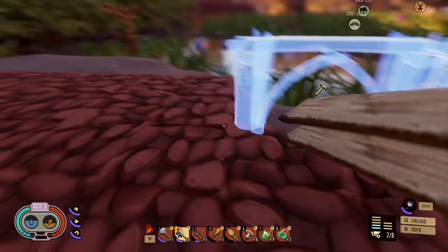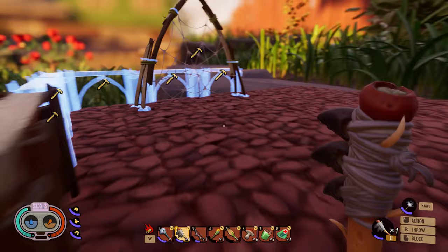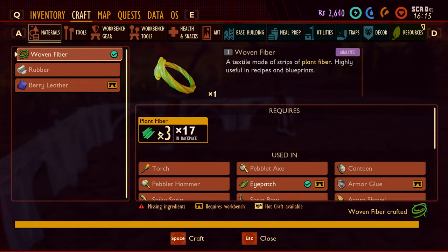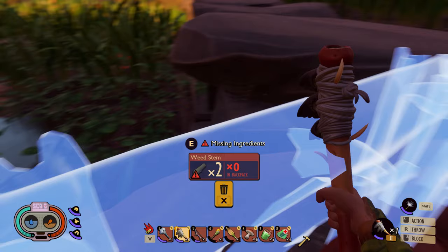Back up top with the weed stems. The dew collector is built — and honestly the windowed weed stem wall looks like a railing. I kind of like that, it's working out pretty good. Maybe I'll build more of these around here. Now I need to make some woven fiber too.